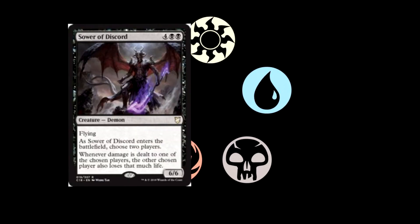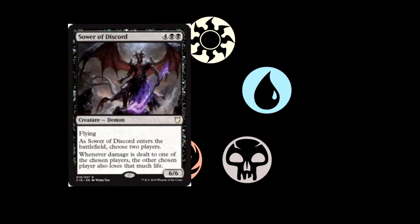Our next card is Sower of Discord. For four and double black, you get a 6/6 demon with flying. As Sower of Discord enters the battlefield, choose two players. Whenever damage is dealt to one of the chosen players, the other chosen player also loses that much life. We've seen another card in this set similar to that, and it's also similar to Saskia from the previous commander series. It's a pretty good effect.